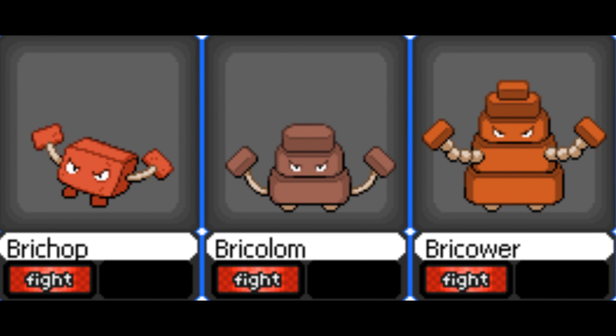Now we're on to Brichop, Bricholom and Brichour — obviously fighting types, like the Machop, Machoke, Machamp line. Brichop looks pretty cool. Bricholom looks too basic — it's just looking straight at the camera. And Brichour is just a bigger Bricholom, which is just terrible. It's just got more orange. Maybe a rock type would have worked better given the brick theme. Bad designs for Bricholom and Brichour, but Brichop looks pretty cool — I'd be happy to have a Brichop on my team, but when it evolved I'd obviously ditch it.